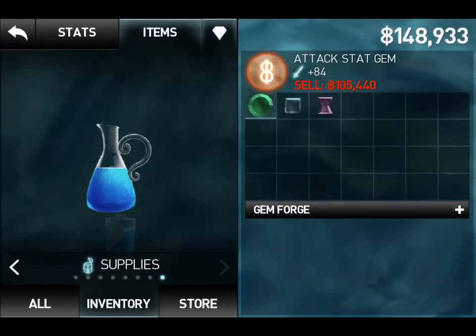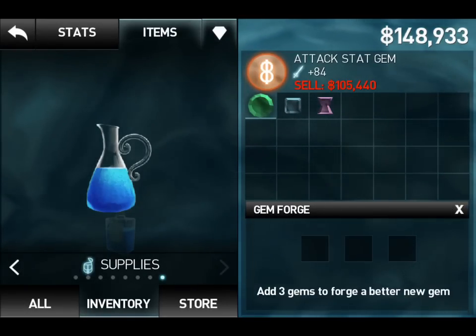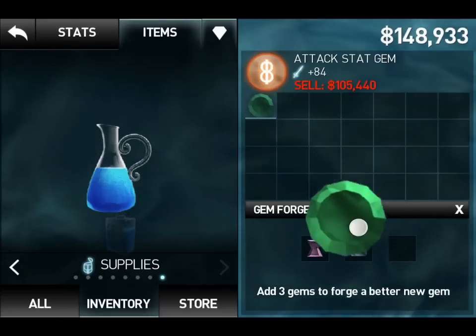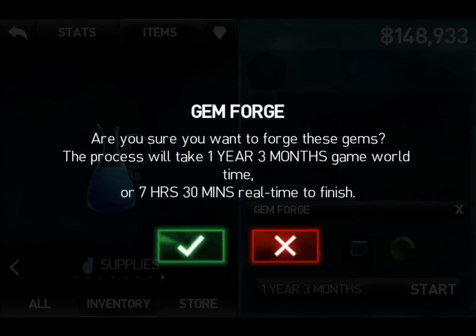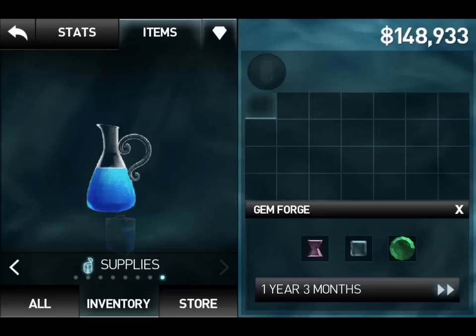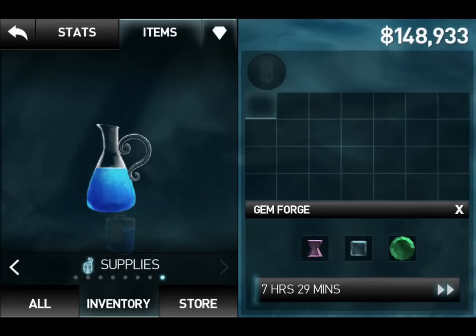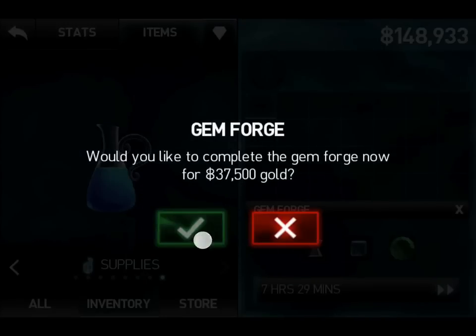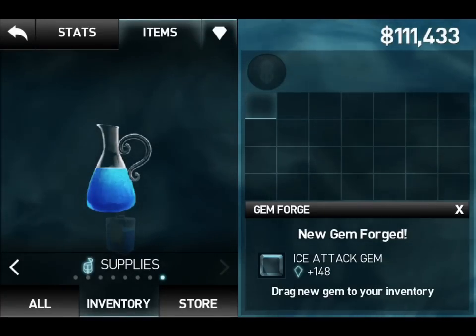Gems are awesome because there's the Gem Forge — add three gems to forge a better gem. You add three and start it; in real time it's seven hours and thirty minutes. But you can fast-forward it with cash if you want to.